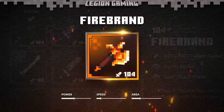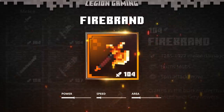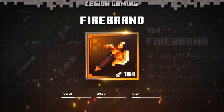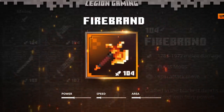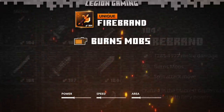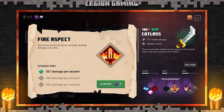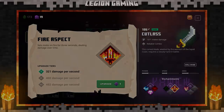The Firebrand is a balanced melee weapon with decent power, below average speed, and covers an average area. We've covered a number of axes on the channel, and the Firebrand functions in a similar way. The weapon features a great unique effect, burning mobs with every hit. This is essentially the fire aspect enchant baked right into the weapon, and that 100% hit chance is fantastic. It's a great way to chip away at enemies and guarantees that anything you hit will catch fire.